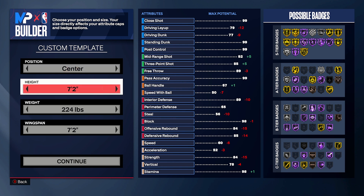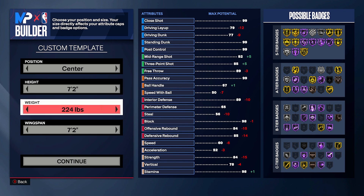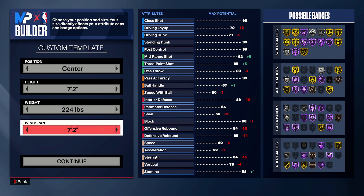Position: center. Height: 7'2". Weight: 224 pounds. Wingspan: 7'2". 224 pounds is just enough to get silver bulldozer, which is a really good badge. That's why we're going with that weight.